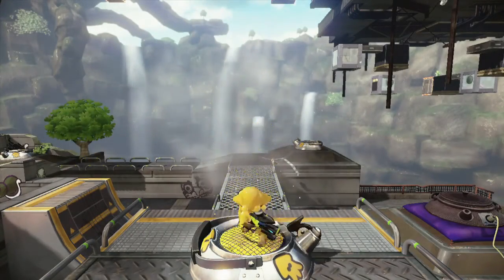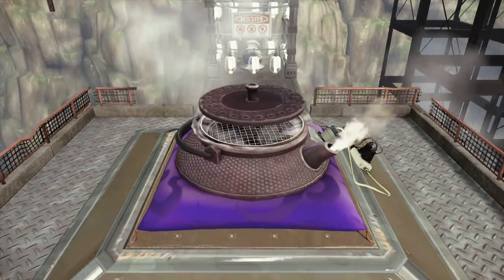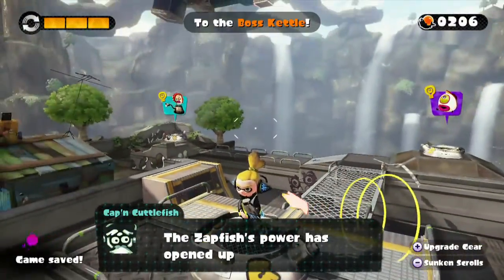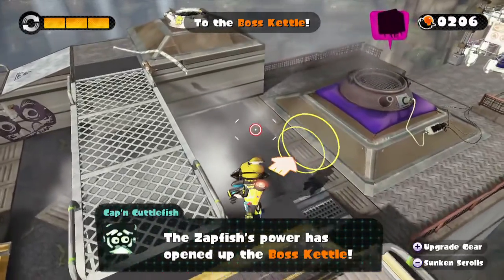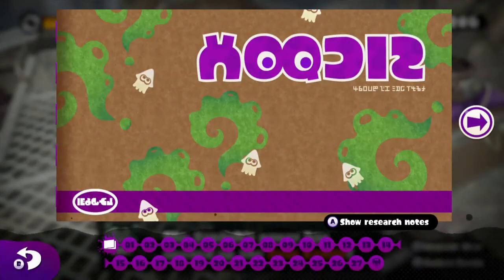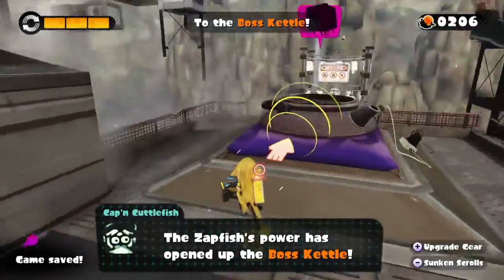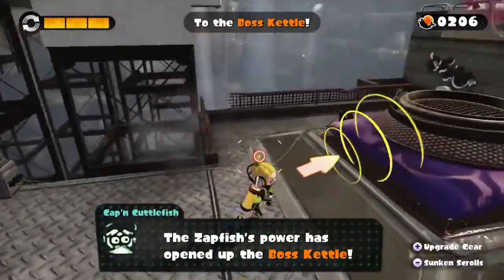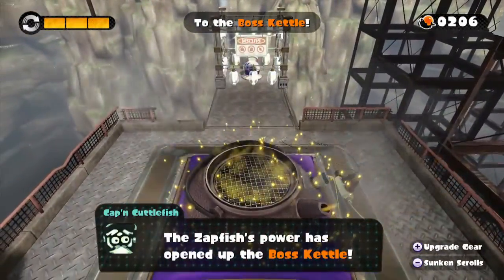Now we found our fish and we can get out of here. Collecting the power-ups gives me a little bit of extra red dots to boost up my stuff. Sunken scrolls — what does that do? Let's go ahead and go to the boss kettle. Oh, this is the boss kettle — got it. So now it's time to fight our first boss.